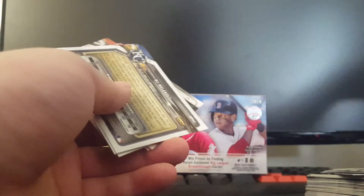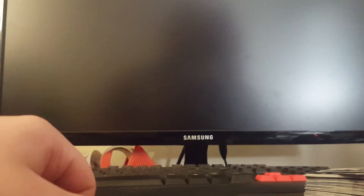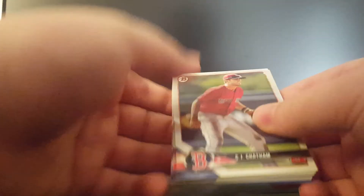Last pack — hopefully there's an auto or a parallel in here, that would be super nice. And it looks like there is a blue one — that's exciting. I don't think chrome autographs come in this, but let me check the back. Blue chrome prospect refractors — blue parallels are one every 209 packs. And it looks like there are chrome prospect autographs and chrome rookie autographs, where blue is one in every 601 packs. Hopefully that's a blue auto, but regardless it's going to be a parallel.